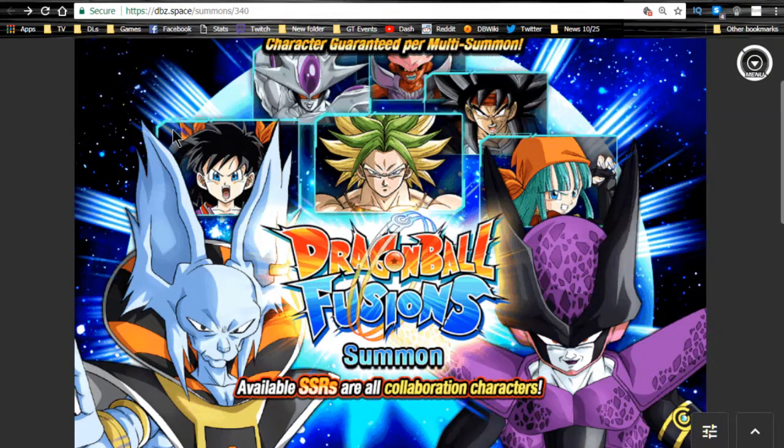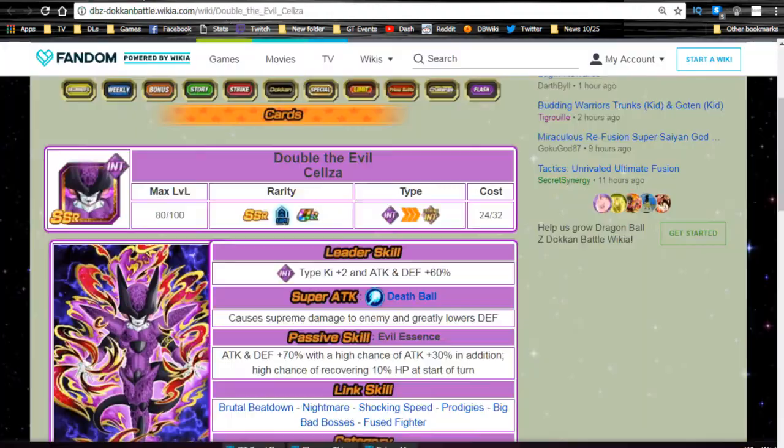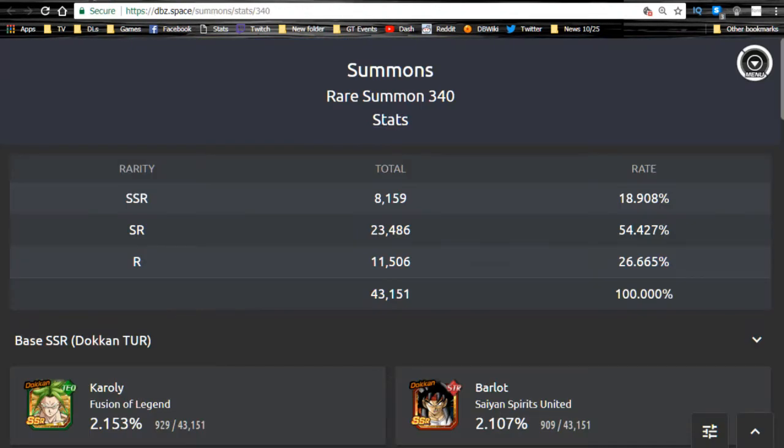Alright guys, we are here today to do a Dragon Ball Fusions banner overview. I'm going to separate this into two different parts. The first part will cover the two brand new cards and the new Doken Awakening for Barlot, for those interested only in new information. Then I'll cover the banner cards that Doken Awaken from the event. We're over on dbc.space, shout out to dbc.space and the wiki.